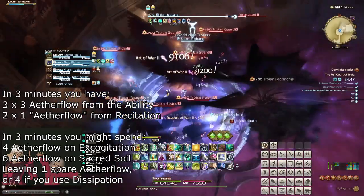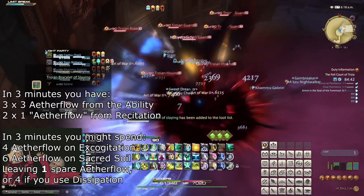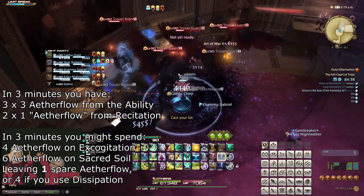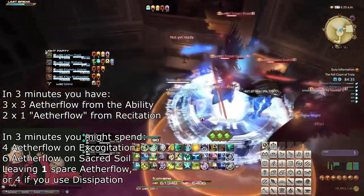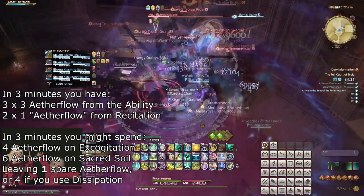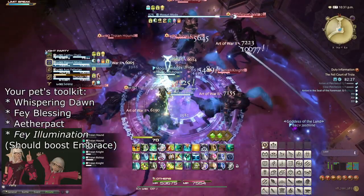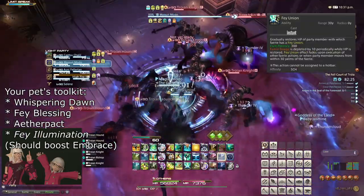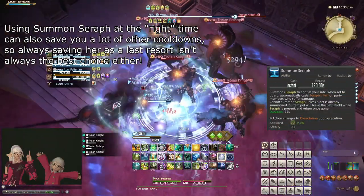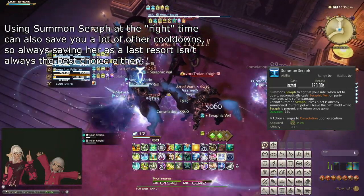In a 3 minute window, you have 11 Aetherflow from Aetherflow and Recitation combined, and using Excogitation and Sacred Soil on cooldown will spend 10 of these. While generally you won't use both precisely on cooldown, the important detail is that you don't have Aetherflow to spare to cast unnecessary Lustrates. While Excogitation still holds on the tank, you can safely rely on just pet actions to keep them alive without worry. Remember Aether Pact and Fae Blessing. If all other options run out, use Summon Seraph as the final bastion. At such a point you may also need to assist healing with spells instead of just spamming Art of War.